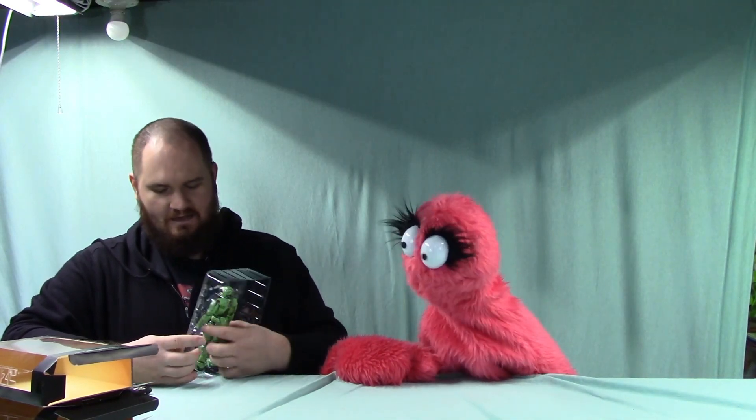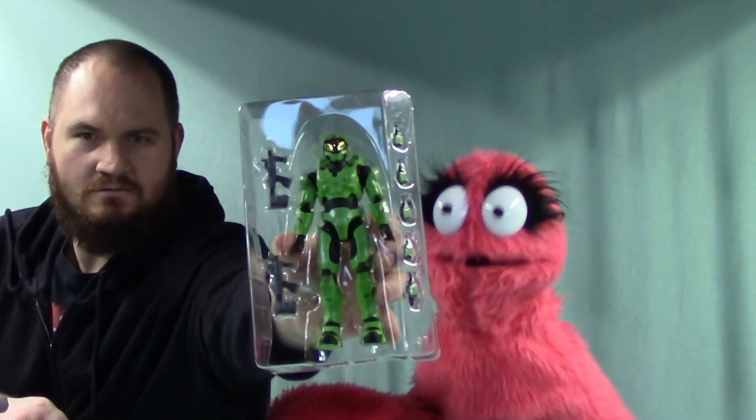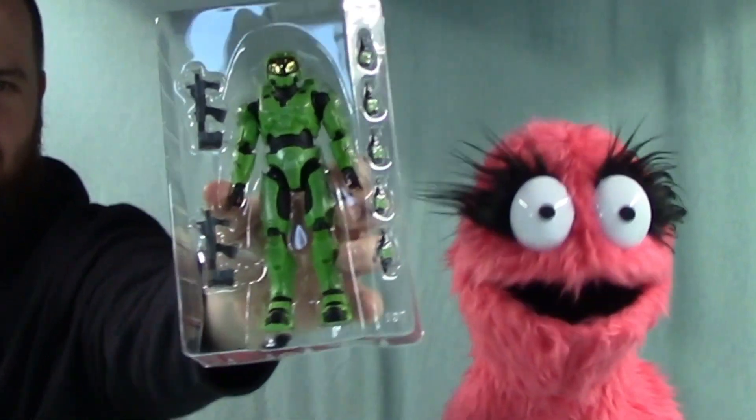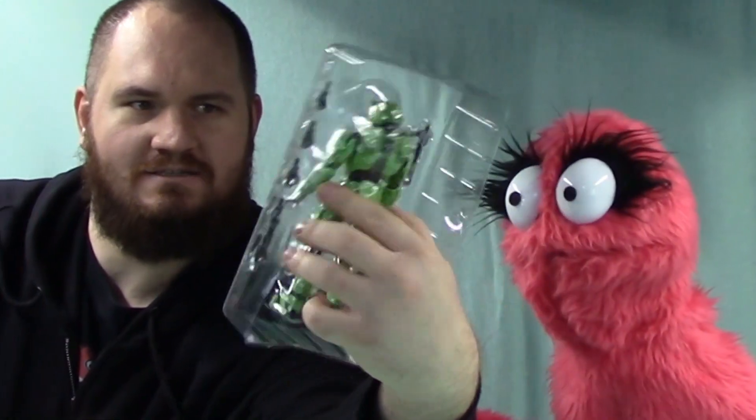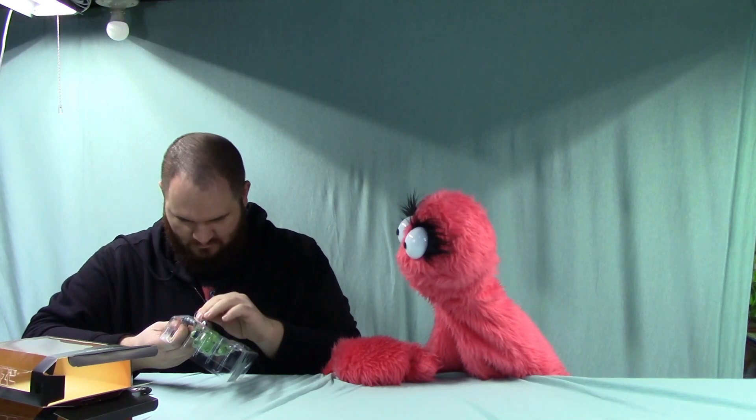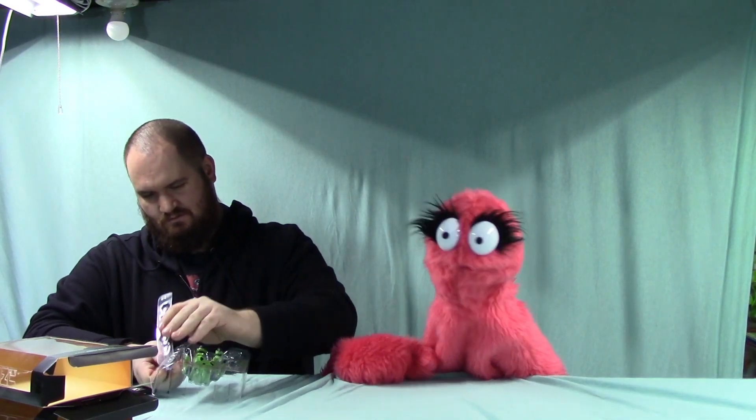Alright, so I guess we'll start with Master Chief. Out of the box, looks like he comes with two guns and a bunch of hand accessories, and that's about it — those are his accessories. Not bad, we'll pull it out and see what we got.